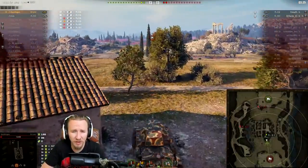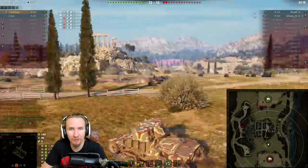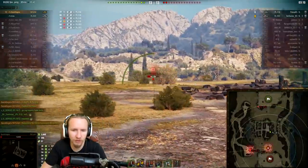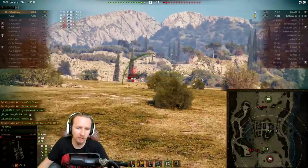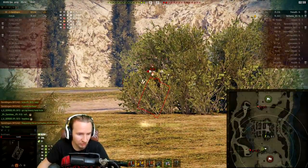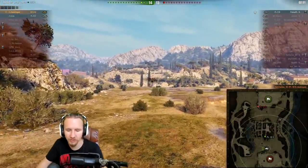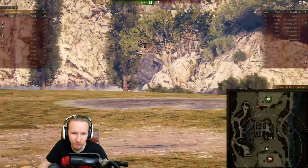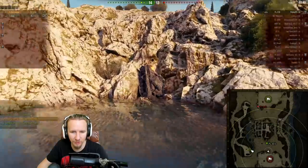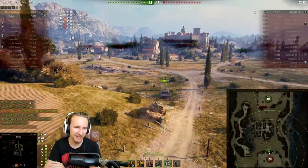Binoculars are without a shadow of a doubt the most important module you can use on any low tier tank. For some close-quarters vehicles a turbo might work, but for the most part vision is key - if you can spot opponents before they see you, you deal huge amounts of damage. We saw the battle of attrition cost us a lot of health in close-quarters combat against the Panzer 3E earlier, but all the damage dealt to the other Panzer 3s, the BT-7, the artillery, and even the premium Panzer S35 was at long range with almost no threat to us.